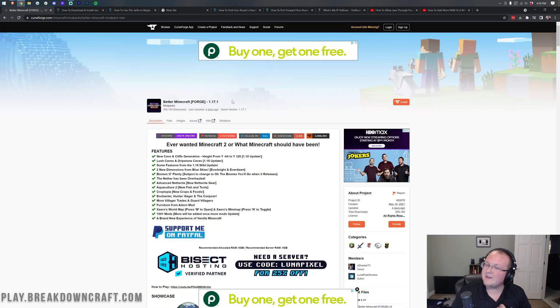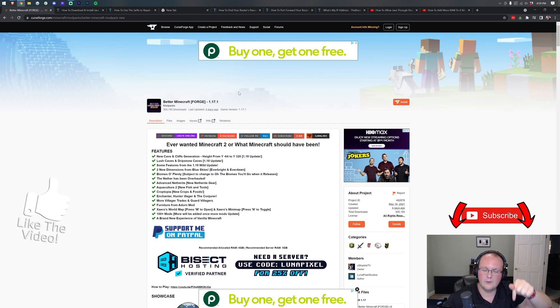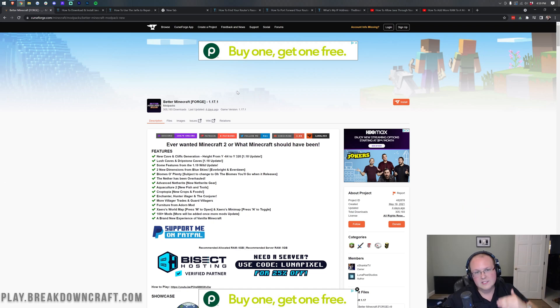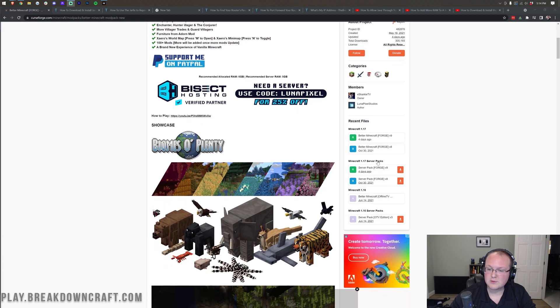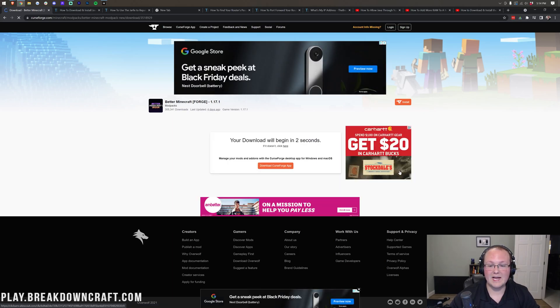If you don't want to host through Apex Minecraft Hosting, come to the second link in the description. On this page, scroll down on the right-hand side until you see Minecraft 1.17 server packs — or whatever version of the Better Minecraft mod pack you're installing. Find the one with the green R next to it, meaning release, meaning it's the most stable version, and click the orange download button to the right of that. That will start the download after a few seconds.